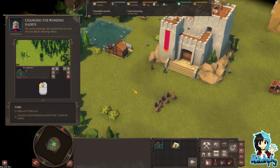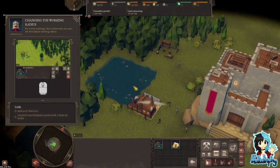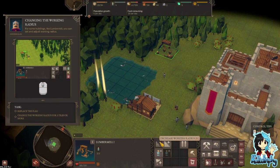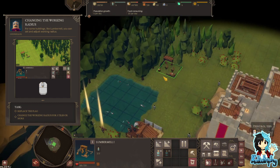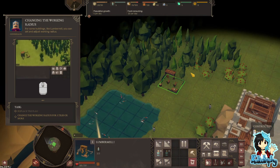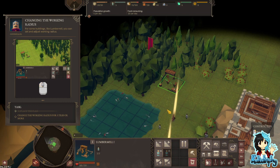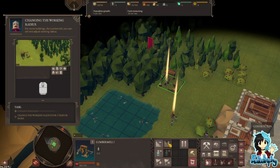There we go. Changing the work radius. Click on the building and we're replacing the flag. I changed the work radius for three tiles or more. How do I know if I've done it right?